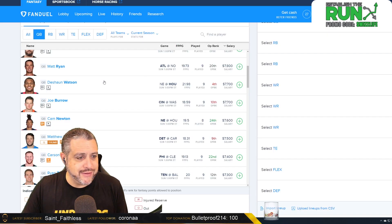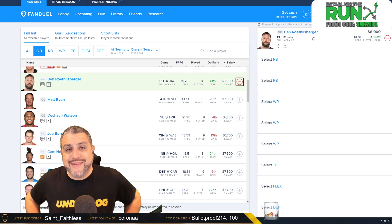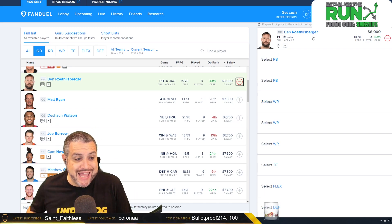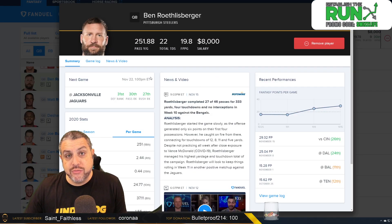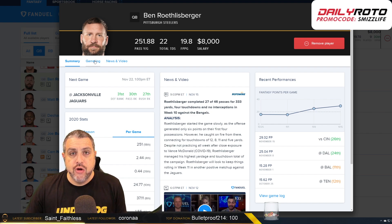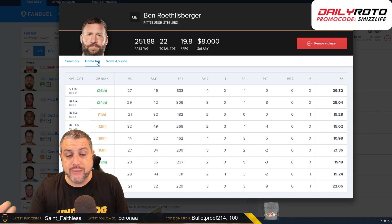Where I'm going with this lineup, we're going to have Ben Roethlisberger because we have attacked Jacksonville literally every week and I'm not stopping now. They do have some cheap options on Jacksonville we can bring back with. Looking at Jacksonville's defensive rank on the summary — 31st against the pass, 30th rush, 27th overall. I'm sure people are going to be itching, especially because of the price hike on running backs on FanDuel, to maybe go with James Connor.